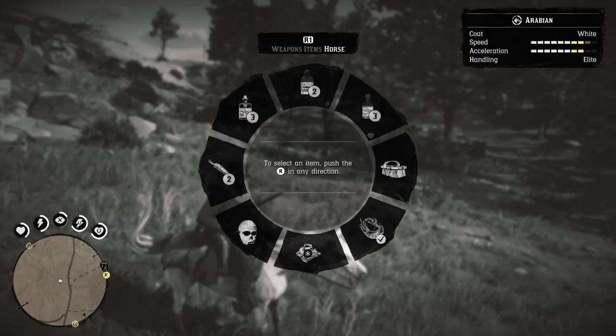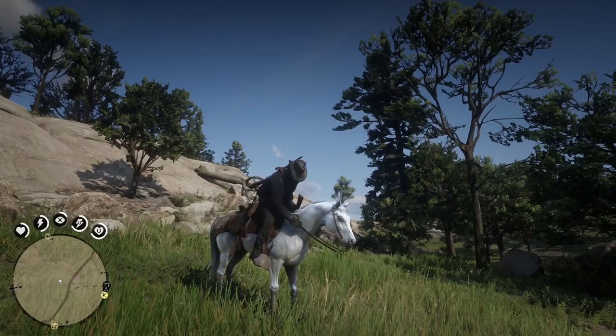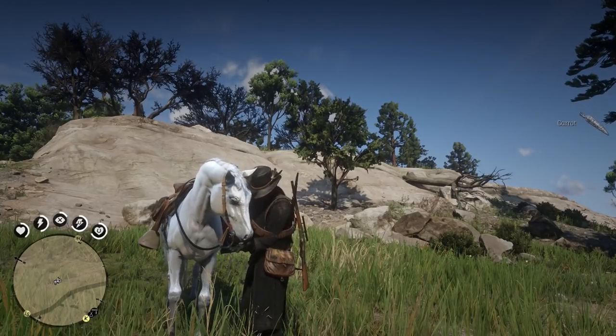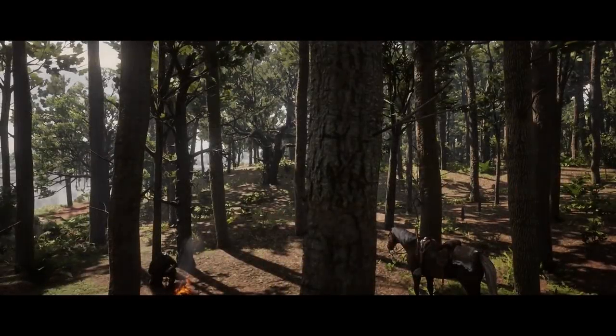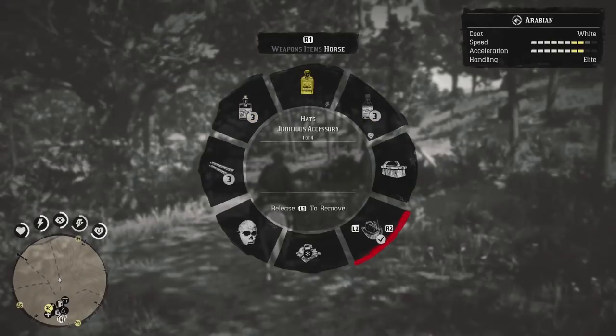There are many other things you can do while still in the saddle, such as feeding and brushing your horse — two very common actions — whereas the game originally teaches you to do these things while dismounted. When trying to set up camp from Arthur's person, you will often get the error that there is too much activity in the area. Use the camp option from the saddle to override this error. And lastly, if you lose your hat, you can always reclaim it from the saddle.